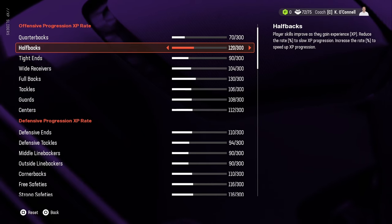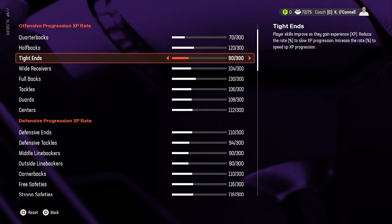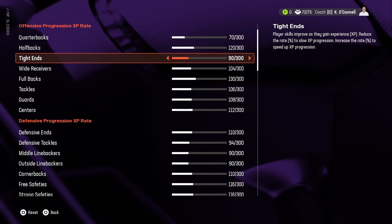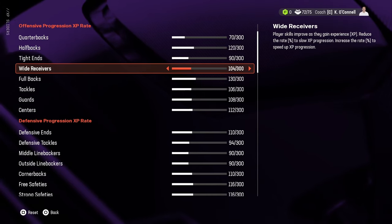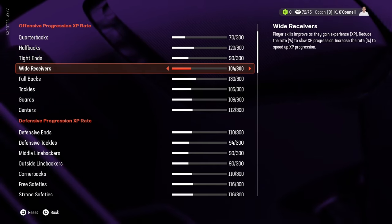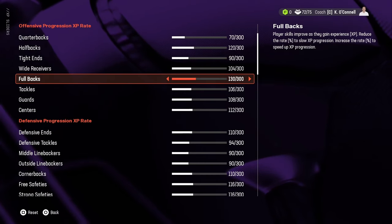Halfbacks I have at 120 because they get going right away early in their careers, and that will reflect later when we get to regression rates. Tight ends are a little less — I don't want too many guys in the high 80s or low 90s because you need turnover on teams. Wide receivers are just a little above normal to help round out multiple archetypes. Fullbacks I bumped up to 130 because they just rarely seem to upgrade.